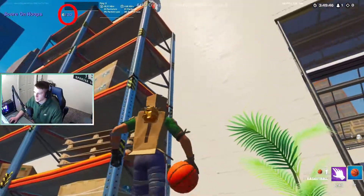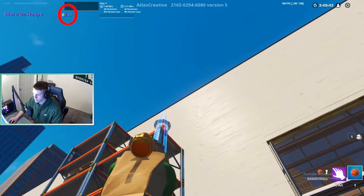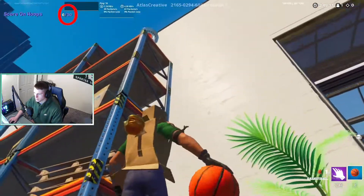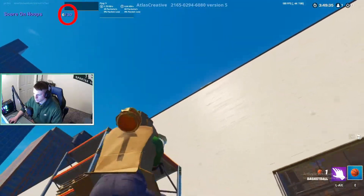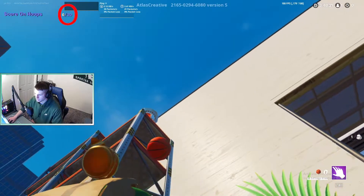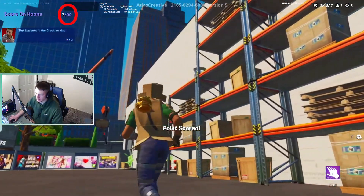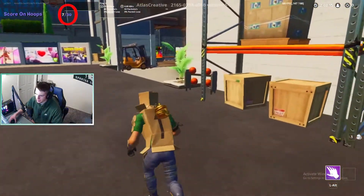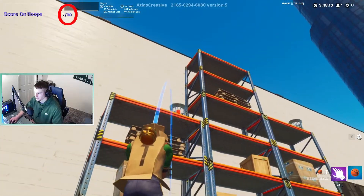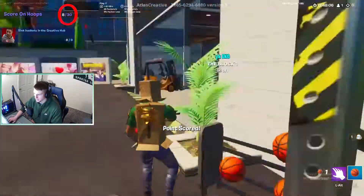Alright, there's another one up there, way up top. We're going to bank this one. How am I supposed to... I'm still confused by this. It says it's going to throw that high but it doesn't. What is going on? There we go. I don't know what did it - I think I pressed it hard and that's what got it in there. I should just be able to shoot it in this one. Oh yeah, we're going on a roll now.